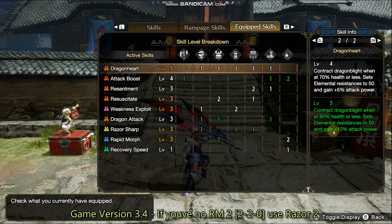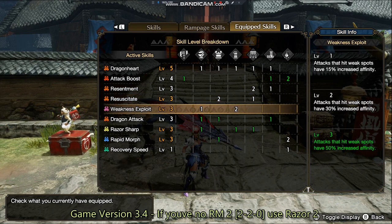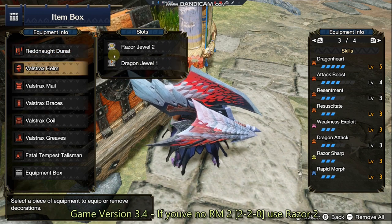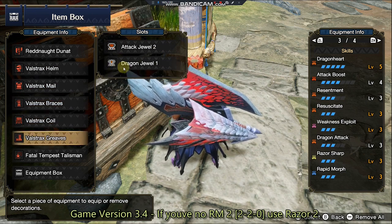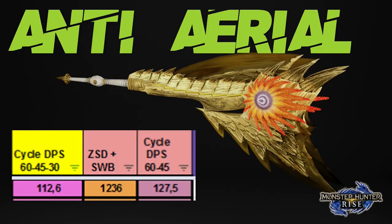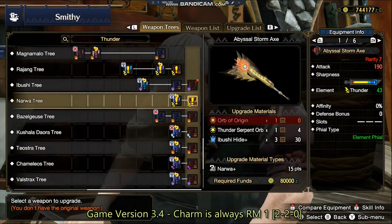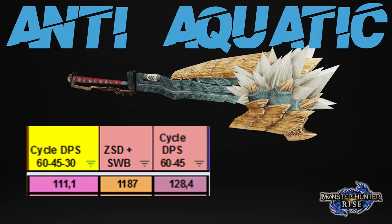Elemental phials are in most cases the meta Switch Axes — not in all cases, like the Kushala Daora Switch Axe which is a meta Switch Axe with a power phial. But for an average Switch Axe user I recommend elemental phials because it's very easy to get amped and they do a lot of phial burst damage with a really good overall damage output. I don't recommend using a paralysis Switch Axe — the only good one is the rampage Switch Axe, but it takes so much time to get amped and you're only dealing power damage when amped.